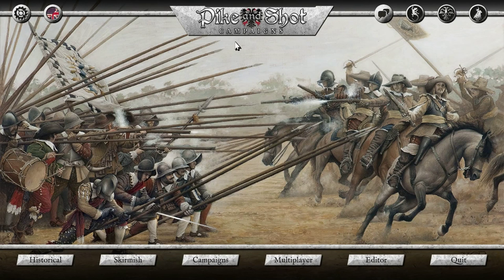Hello everybody, my name is Anthem and welcome to a glimpse of Pike and Shot Campaigns, a game by Byzantine Studios, Byzantine Games and Forborefine Studios, published by Slytherin LTD. So what this is — it is a turn-based strategy game based around the Thirty Years War, which is around 1550 something.